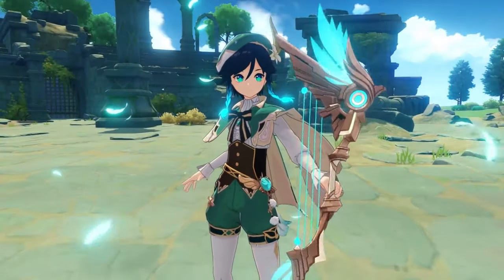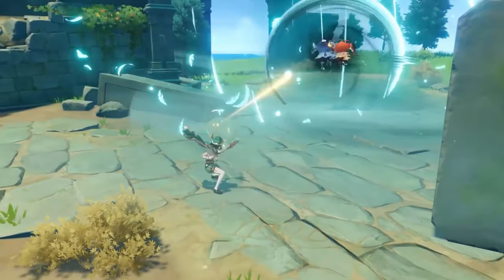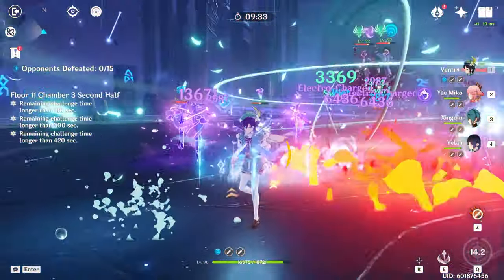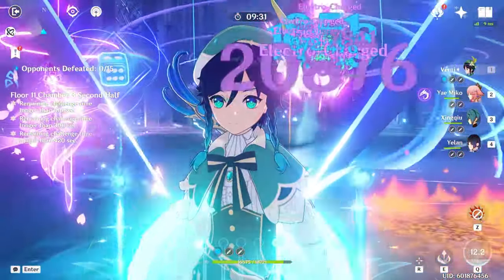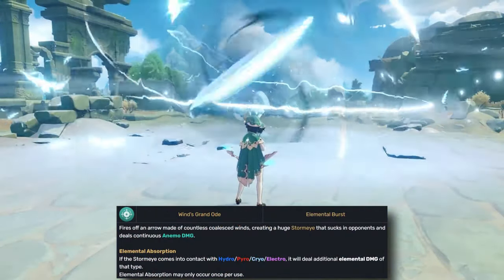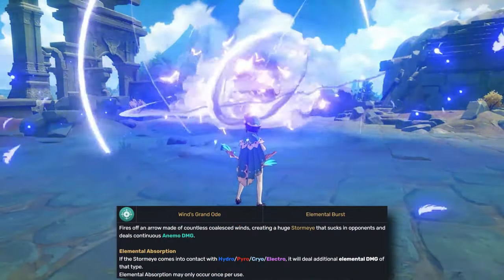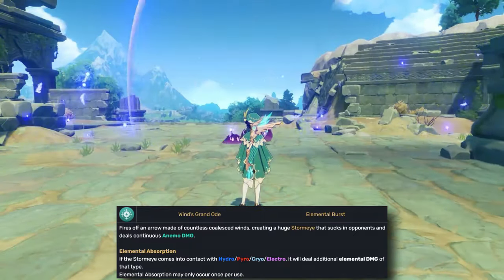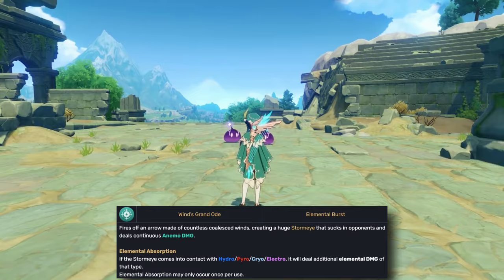Moving on, we have Mr. Tone-Deaf Bard himself, Venti. Though he is unanimously considered the weakest Archon both in game and in lore, few would dare to write him off as a bad character. Any time we come across a chamber with huge clusters of small enemies, that's what's called the Venti Chamber. Wind's Grand Ode summons a massive vortex of wind that pulls all enemies towards it, damaging everyone caught within it and lifting up smaller mobs. The vortex can absorb elements too, creating a blender of Pyro, Hydro, Cryo, or Electro Swirl damage.